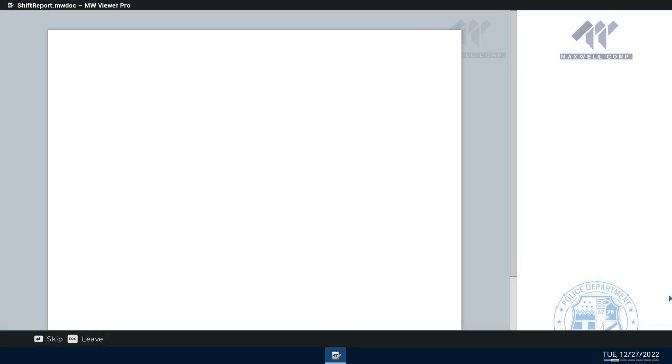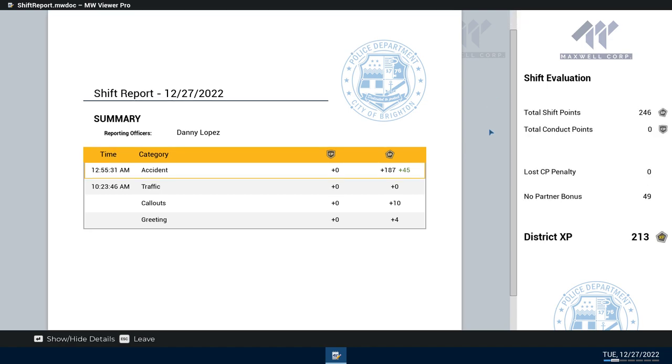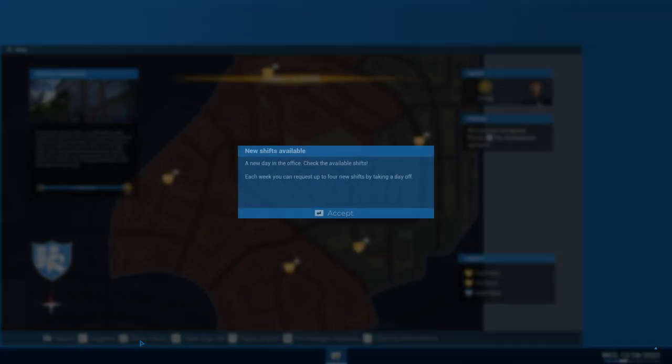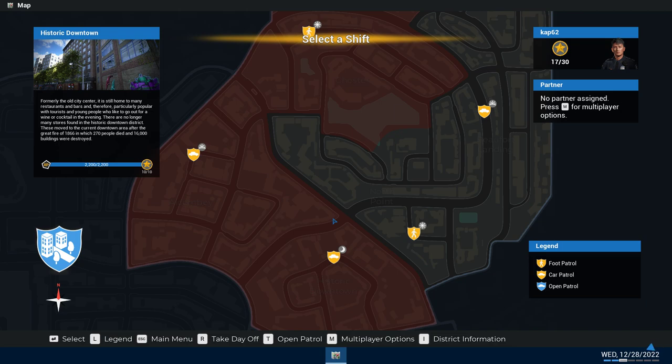Well, I hope y'all enjoyed that one! I had fun on this one — it wasn't too bad. 10 out of 10 stars, yeah buddy! Where's my Dodge Charger? Anyway, I hope y'all enjoyed this patrol with yours truly, Keith Silva Sr., using Officer Danny Lopez in Police Simulator Patrol Officer. Please hit the like button if you liked the video, and subscribe if you want to see further content. Everybody take care of yourself and others — peace out, till next time!